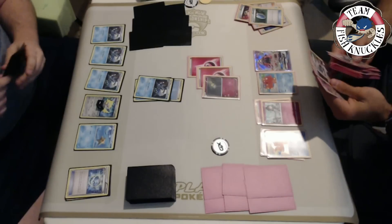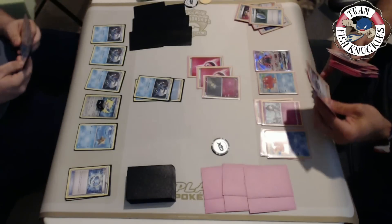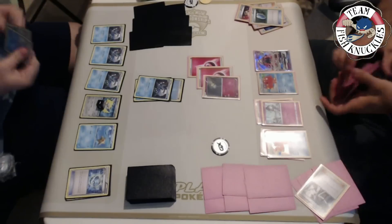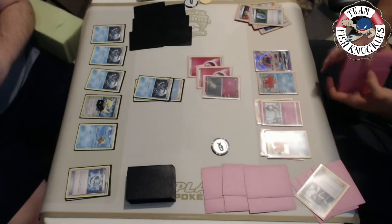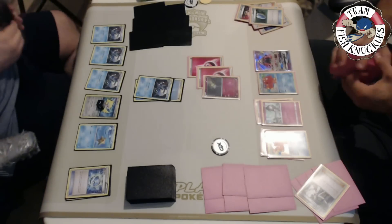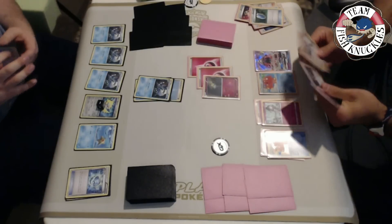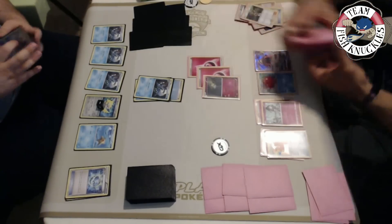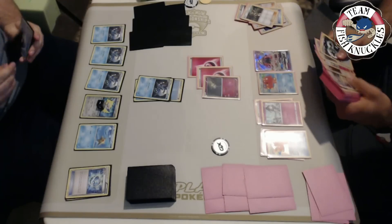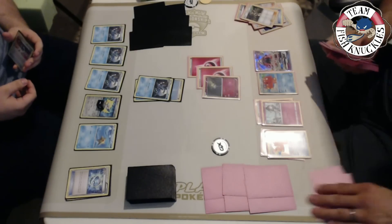One card taken out of the deck that would be really good right now is Skyla - we talked about how you kind of want Skyla in the earlier video. Looks like he's going to grab Sycamore. He plays Mallow instead - Mallow gives him two cards on top of his deck. So he used Tapu Lele just to get two cards out. He must not have had Gardevoir in hand already since he sees Gardevoir at the bottom.